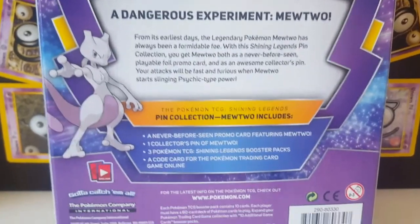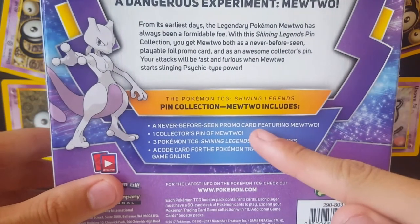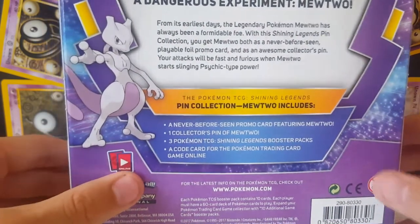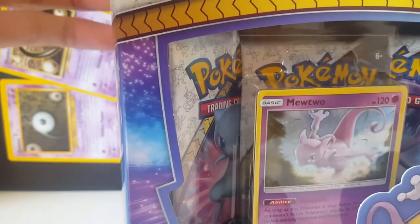In this box it does come with the promo collector's pin and Shining Legends booster packs, as well as the game card for the online TCGO. So without further ado, why don't we open this thing.